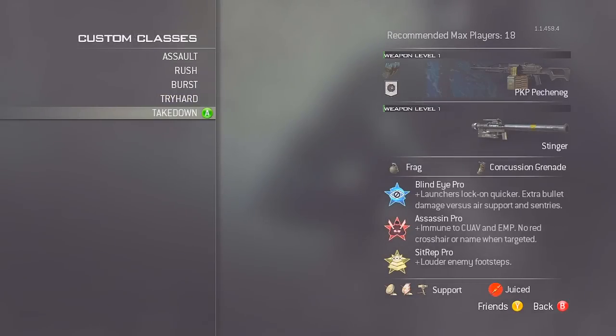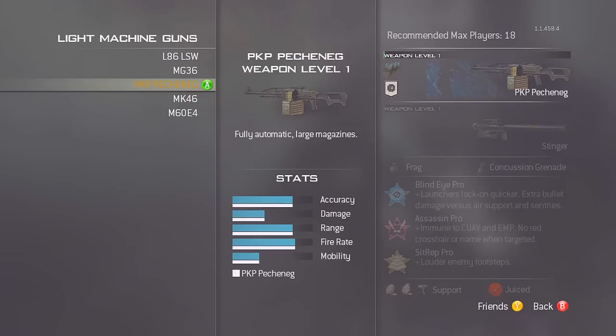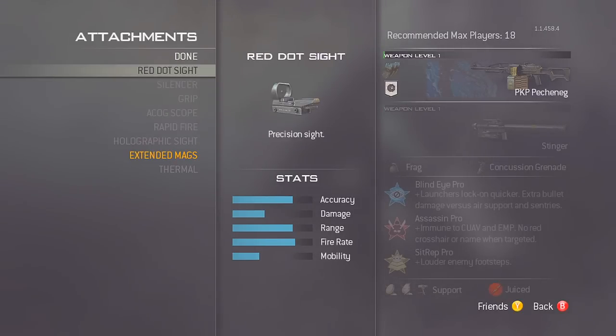The fifth and final class is my takedown class. Most YouTubers and players should have a takedown class — when the enemy team gets a chopper gunner, osprey gunner, or any big killstreak, taking those down saves you and your team a lot of deaths and stops them getting more killstreaks. The primary is the PKP Pecheneg with a stability proficiency, so if you miss the stinger shot it won't sway around. The attachment is extended mags so you can put a lot of bullets in if you miss with the stinger.